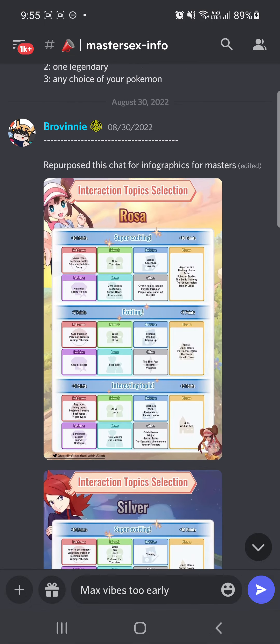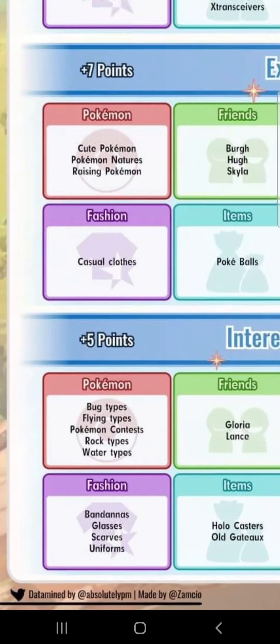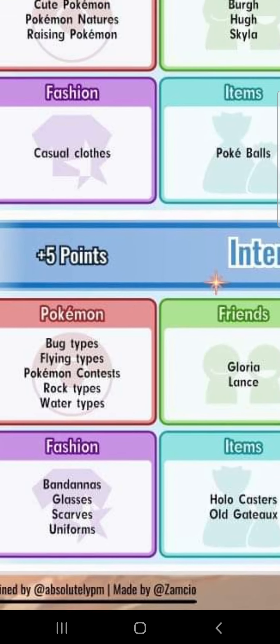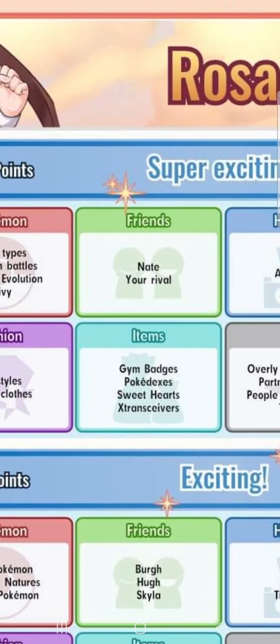Somebody on Twitter has posted a really nice infographic listing all of this. It's datamined by Absolutely PM and made by Zamitio, so a shout out to them. It's been reposted to my Discord, so you're welcome to check it out there as well for our members' convenience.